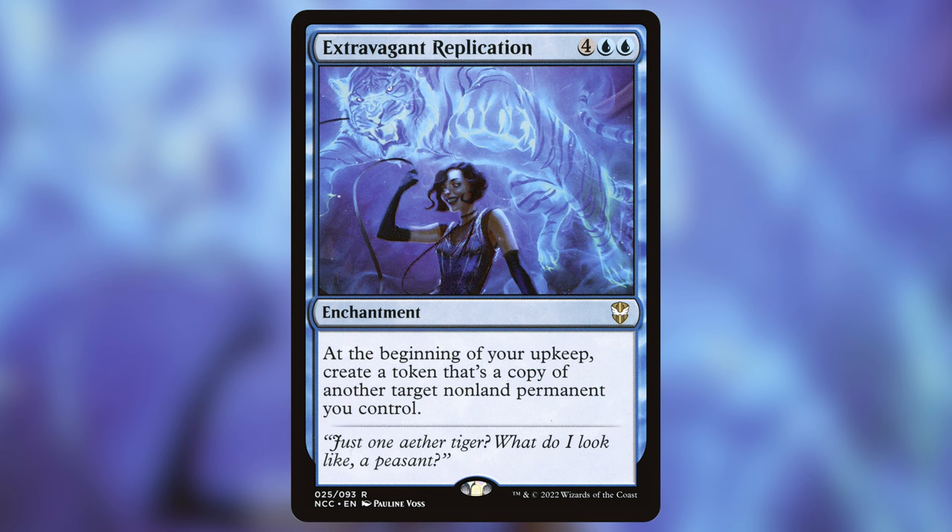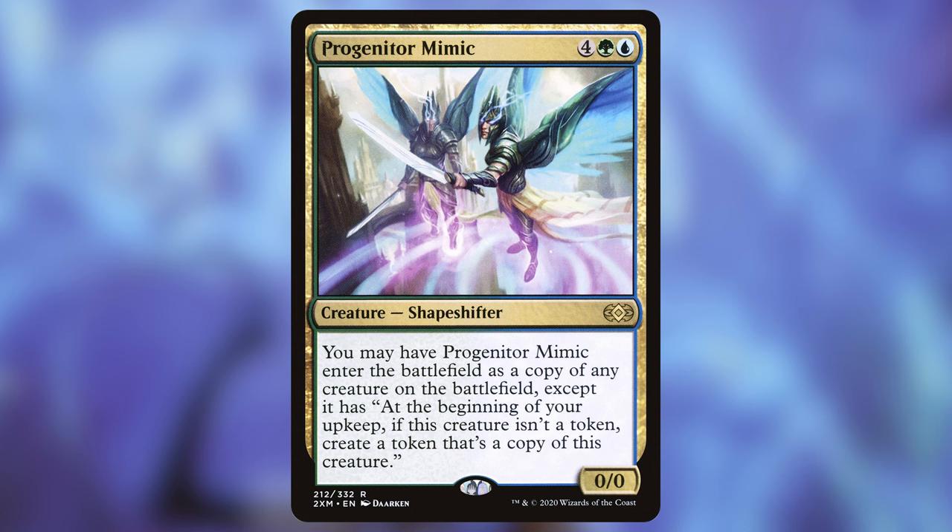Let's talk about some cloning effects, because if Biowaste Blob wasn't enough, we've got some more flexible cloners to maximize the effectiveness of our upkeep triggers. Extravagant Replication is one of the best cards in the deck, because it's going to let us copy a non-land permanent two or three times every turn. That's effectively going to double the number of upkeep triggers that card is giving, which is just insane. Progenitor Mimic is going to do much the same thing, but it can copy any creature, not just one that we control. It doesn't work on our commanders because they're legendary, but it can again provide some crazy additional copies of upkeep triggers.